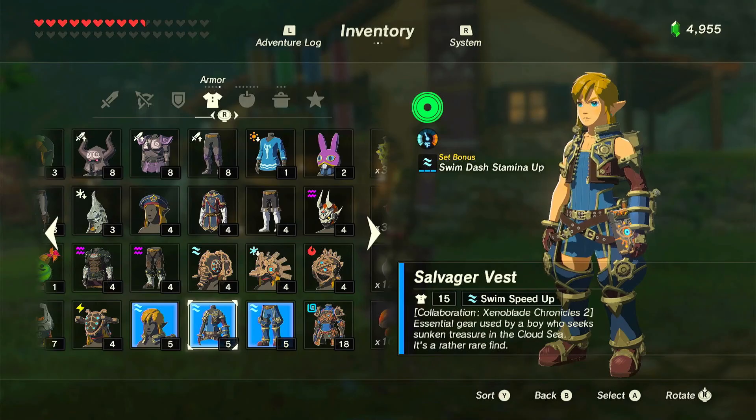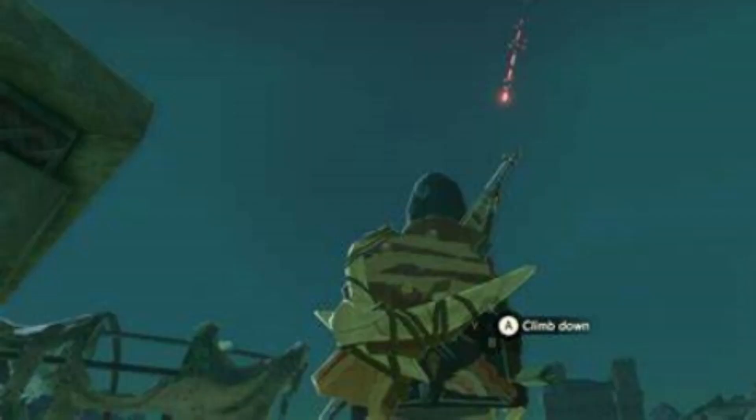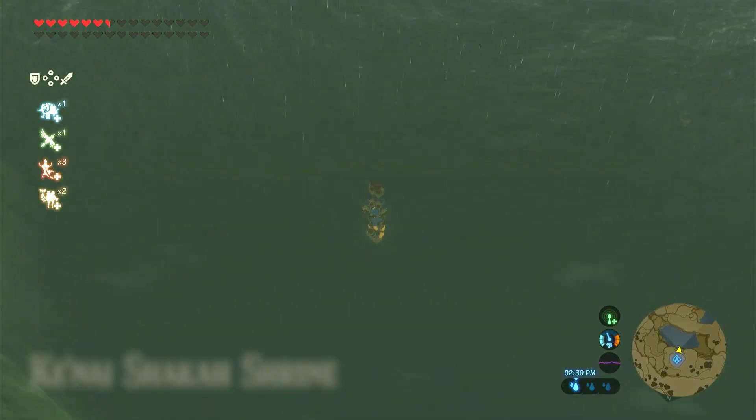In 10th place, I have the Salvager set. This set is obtained by chasing red shooting stars, and this outfit is a reference to Xenoblade Chronicles. If you have actually played that game, this might be one of your favorites, but I have not. Still, this is a really cool outfit, but my least favorite part are the shoes because they are really bulky.